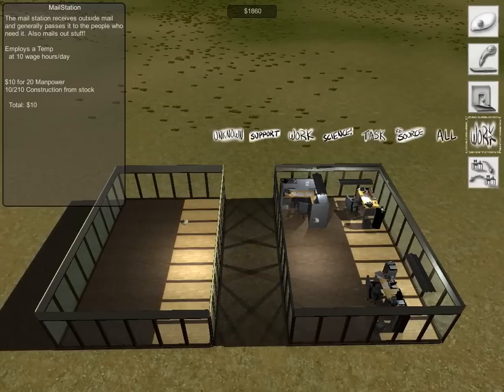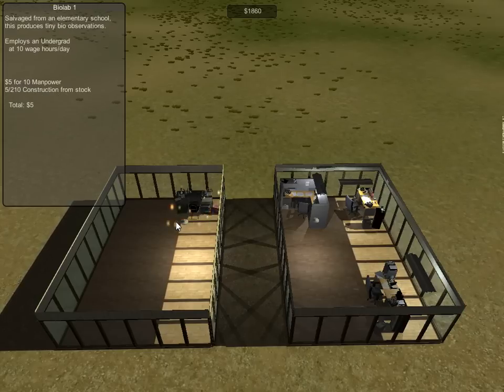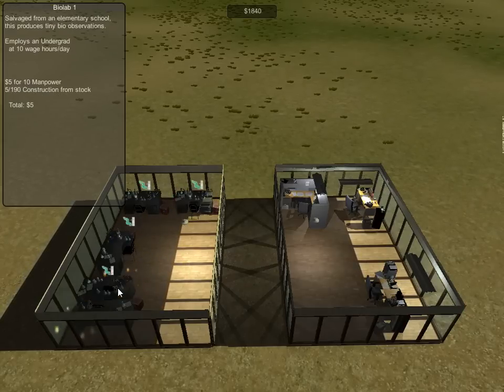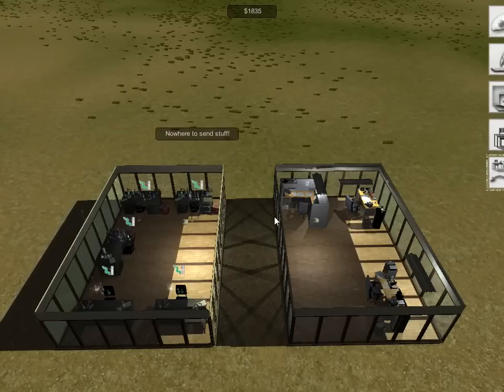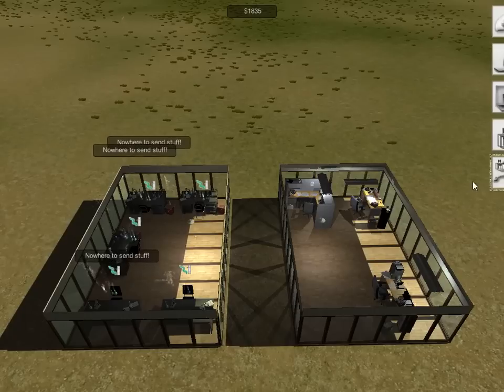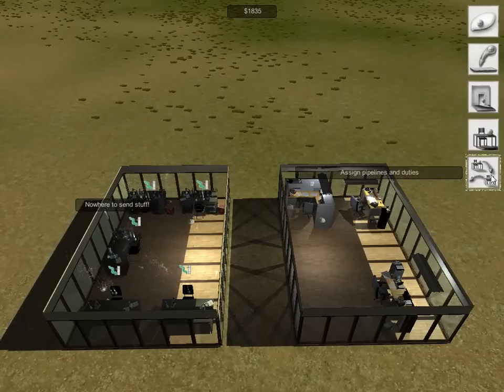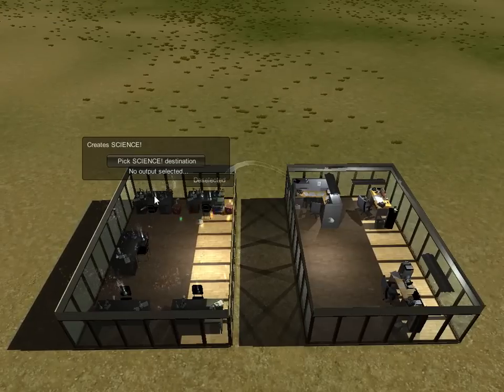But we need some source of observations. How about some biolabs? Biolabs are the very cheapest and most basic way to get yourself some science. They won't get you anything worth having, but it says nowhere to send stuff — and that's okay. When you do this assigning pipelines and duties, you can click on these guys, pick a science destination, and send it over to the cubicle.